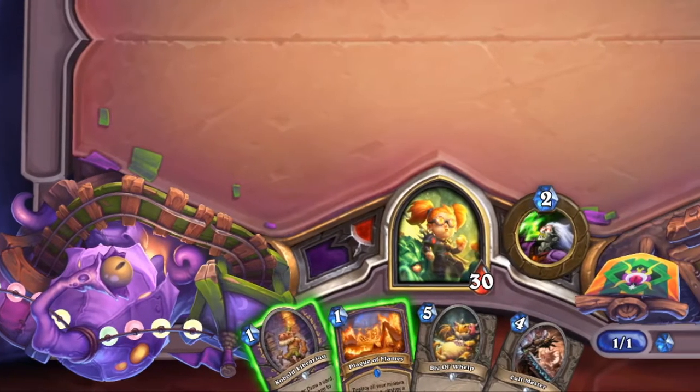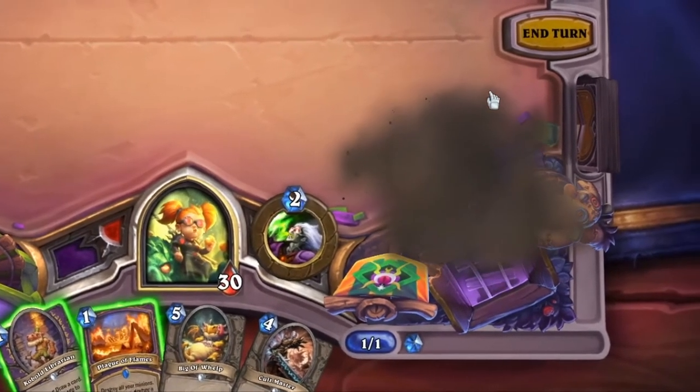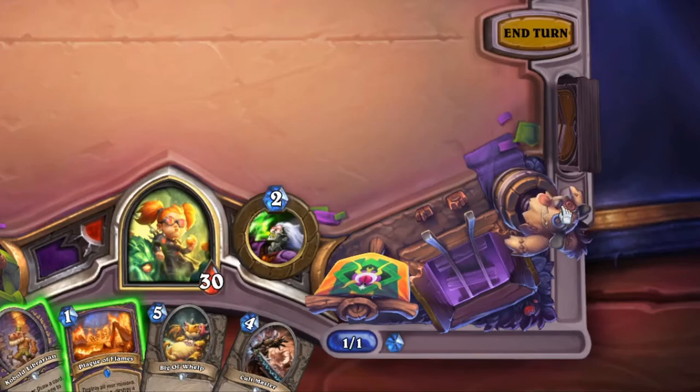Moving on to the last part of this field, in the bottom right corner we have the end of the right section of the field. The door is clickable, causing it to bounce up and down, but doesn't break unless the roller coaster crashes through it. The dummy can be hit and the sign can be rustled.